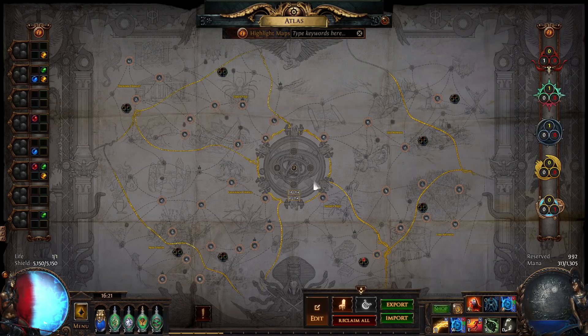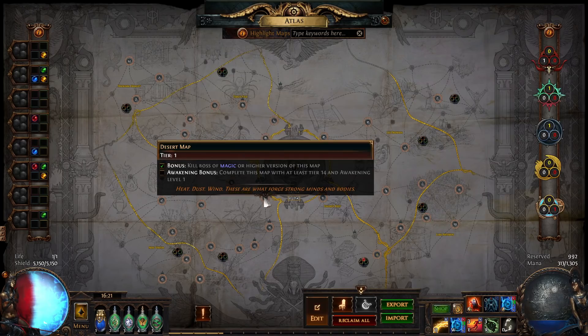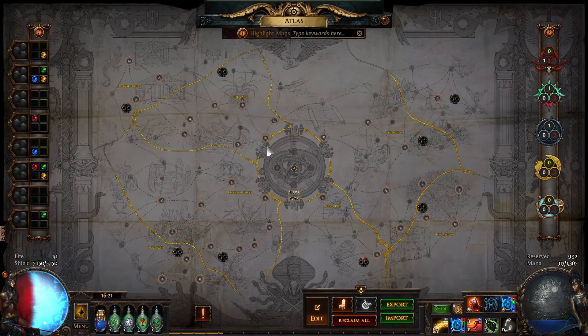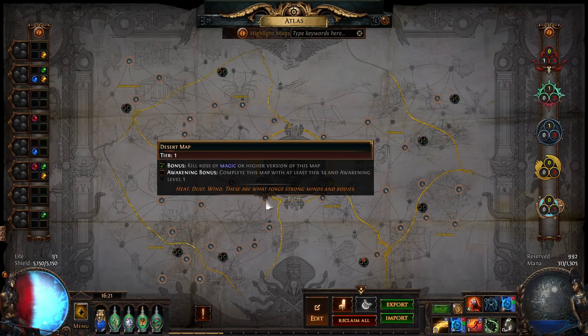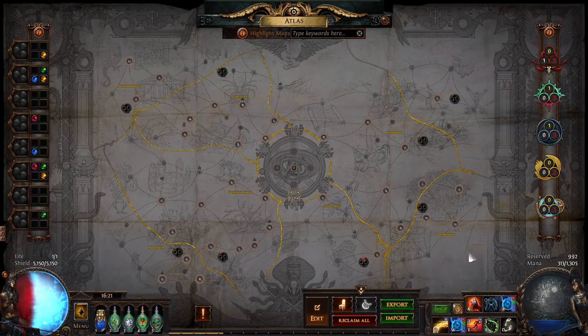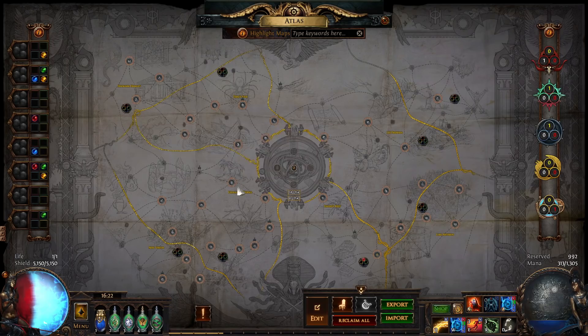The first thing you want to do is run either Lookout or Desert. Run the other tier ones as well, but prioritize Lookouts and Deserts because they have the quickest connection — only three steps — to the outside corner region. You need to rush the corner regions in order to get your first watchstones. Don't worry about getting every single map in this region early on; it doesn't really matter.